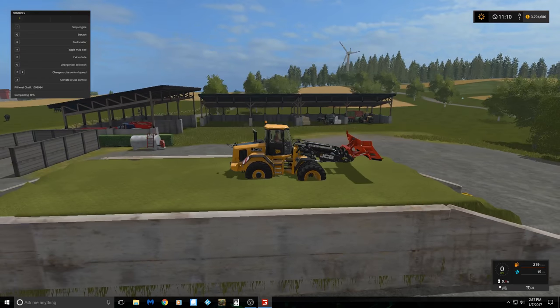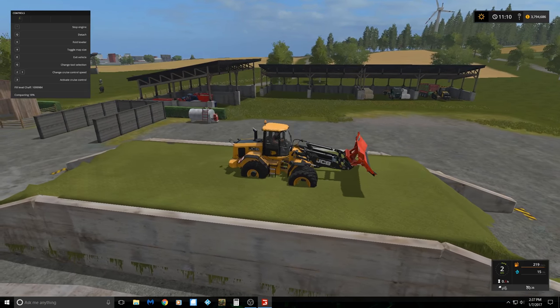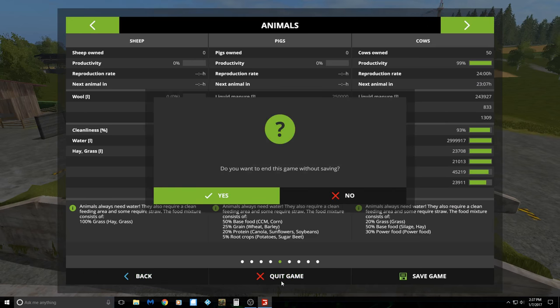Just remember how much you have — I think I have 1,099,984 — and remember the fill level number. So we save it, quit game, and we're going to open up the XML file.